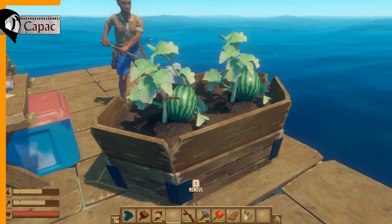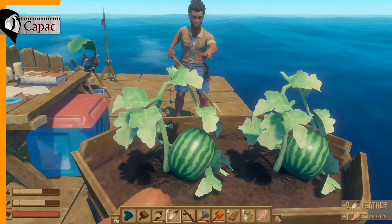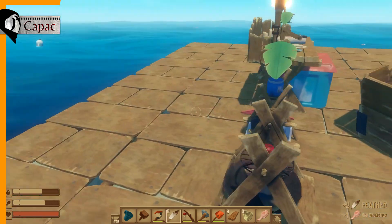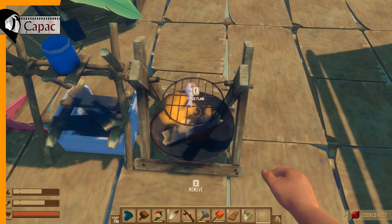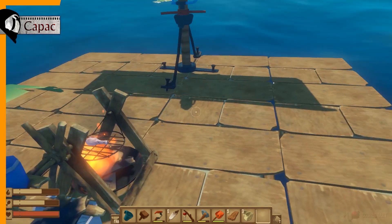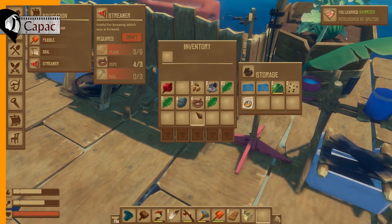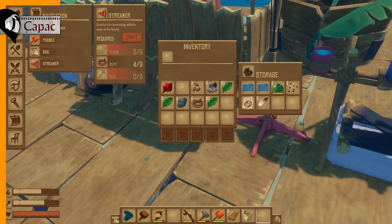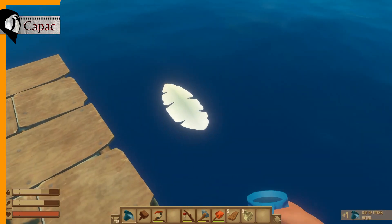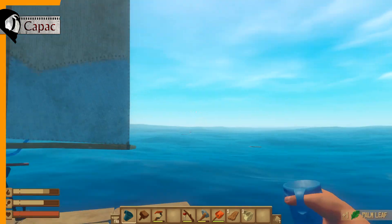Get out of there — I killed it! Got me some feathers, which I put in the research table because we didn't have any before. Paint brushes and hammocks. I'm just keeping feathers in the chest. Why's that? I think you can make them into arrows.